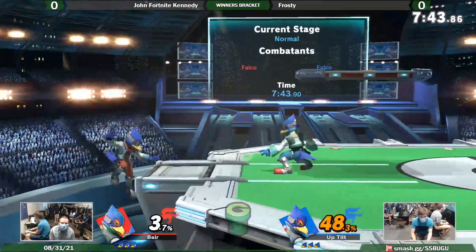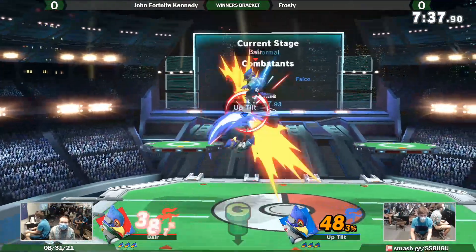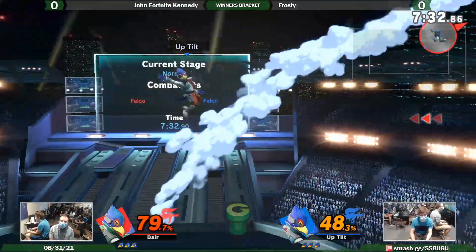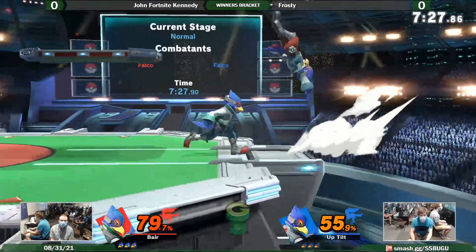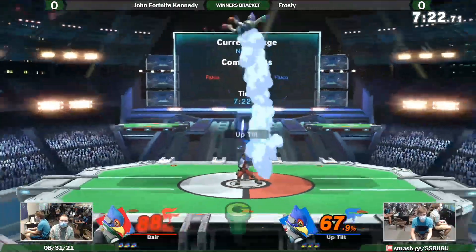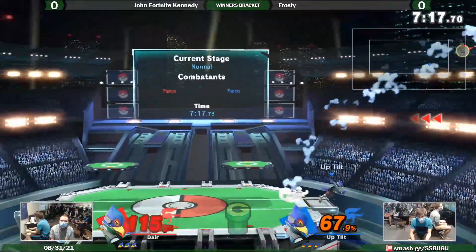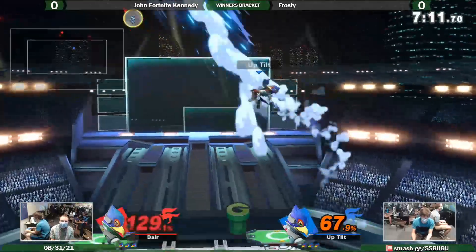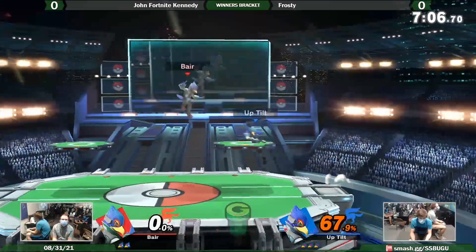Frosty opting to put himself in the corner. Now, contrary to popular belief, uptilt is not a very good combo starter at zero. In the Falco meta, it's pretty much optimized that you'd — oh my god, he almost got that Phantasm spike. Three Falcons, one Sheep layer! Frosty almost taking the first stock here, going for the risky edgeguard, but he had enough time to recover back with Firebird. Frosty getting the up there and taking the stock off JFK from the top. That was very impressive.